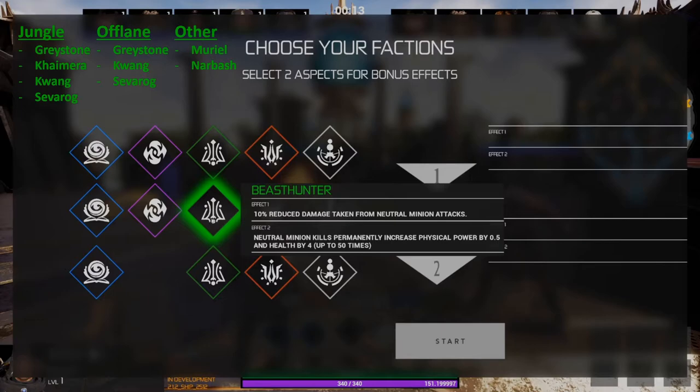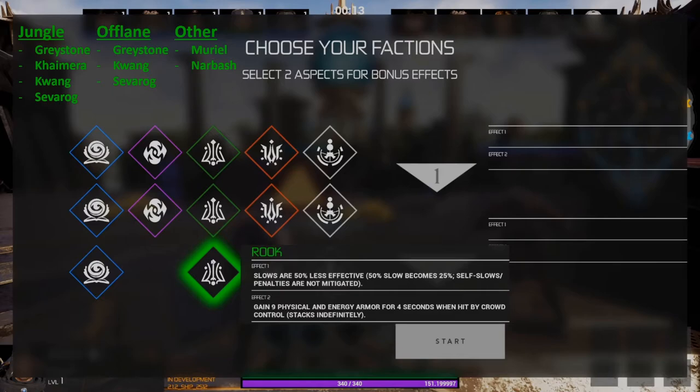Beast Hunter's second effect gives you additional power and health based on the number of neutral minions that you kill. The last faction in the green group is Rook — this decreases the effectiveness of slows and gives you additional physical and energy armor when you're stunned or hit by other crowd control abilities. This bonus also stacks indefinitely.